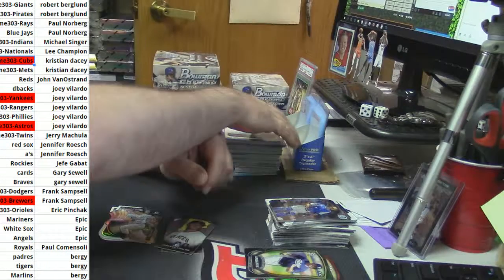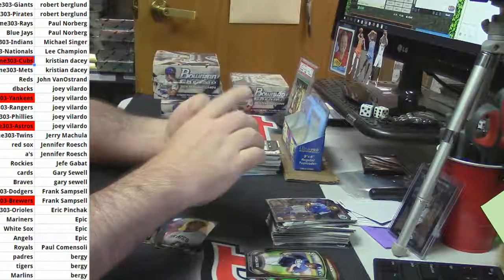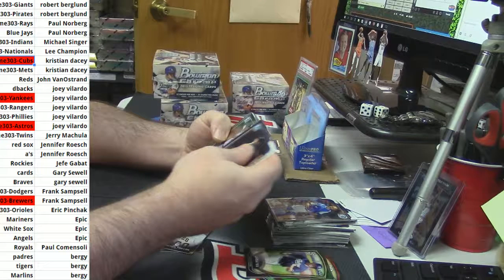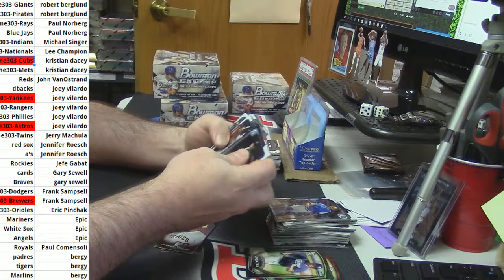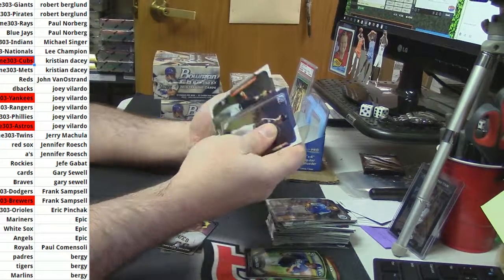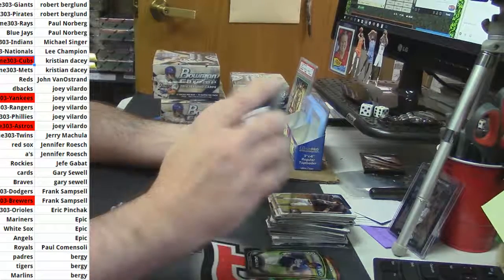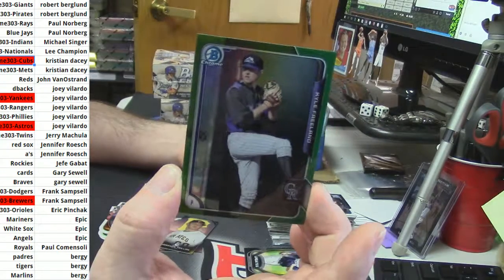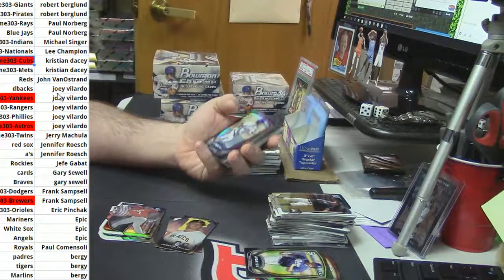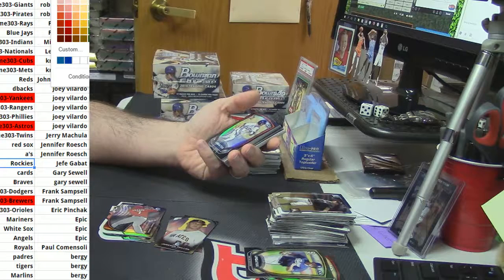Renfro — nobody cares. Maybe this back end of chrome. Franco die cut. Frankly nobody cares about these inserts. I was hoping for another numbered card, but green refractor, Kyle Freeland for the Rockies — unnumbered, but not un-autoed. It is numbered actually.